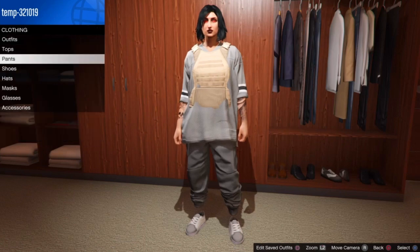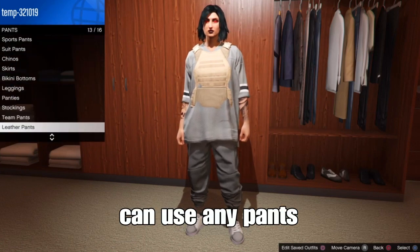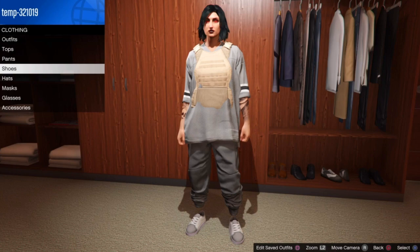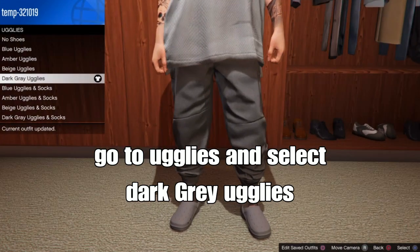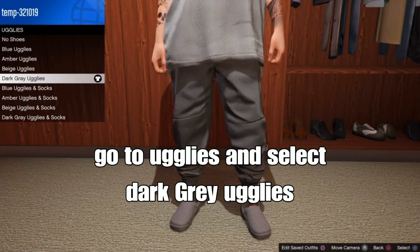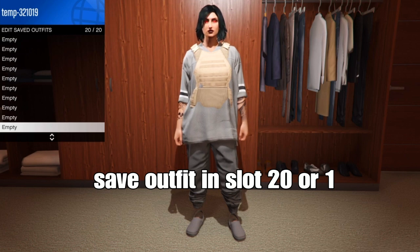If you can't get the grey joggers, you can use regular grey pants of your choice. Select those pants, then go to shoes, go down to uglies — basically the crocs — and select the dark grey uglies. After that, save your outfit in slot 1 or slot 20. I'm saving in slot 20.